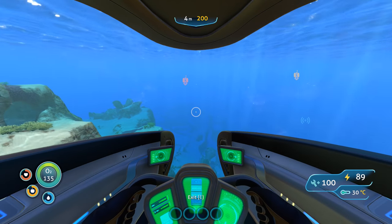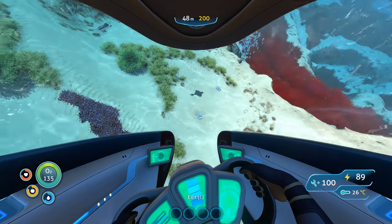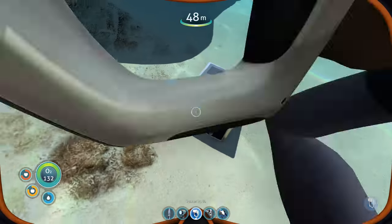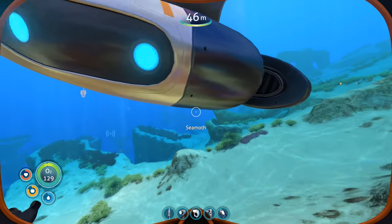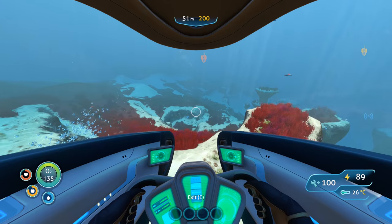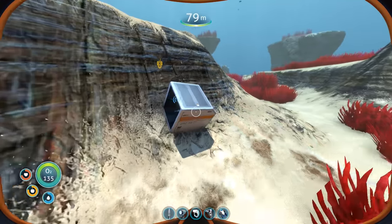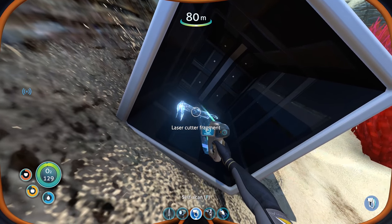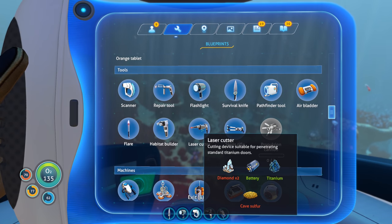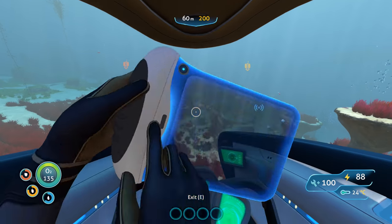We're down to 89 power in the bottom right — 100 durability, so that's good. Still about half a kilometer away. A little graphical glitch, and there's even more salt down here plus some quartz. Another box — looks like another sea glide fragment. And another thing to scan — there's quartz nearby. What is that? Another laser cutter fragment! Yeah, I should probably make that. We might be able to — it needs two diamonds, and we have about six diamonds, so no problem. Just need one extra battery plus a little titanium and cave sulfur.